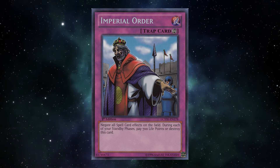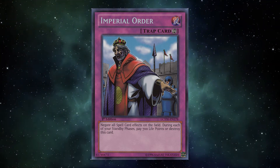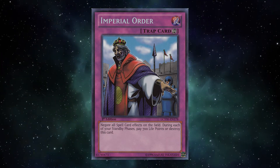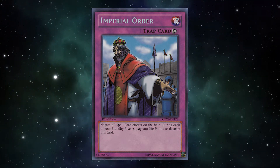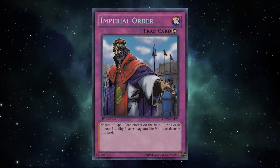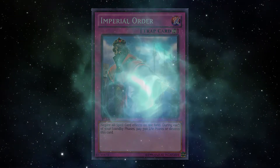Because sure, once Imperial Order is up, no one gets to play their spell cards, but you have to set IO before you can use it. So on your turn you could use every spell card you see and want. Then you set your Imperial Order, and when the opponent tries to use a spell card and play the game, you've chained Imperial Order, and now your full board is backed up with no fear of any spell card from the opponent. And man, do decks love their spells.